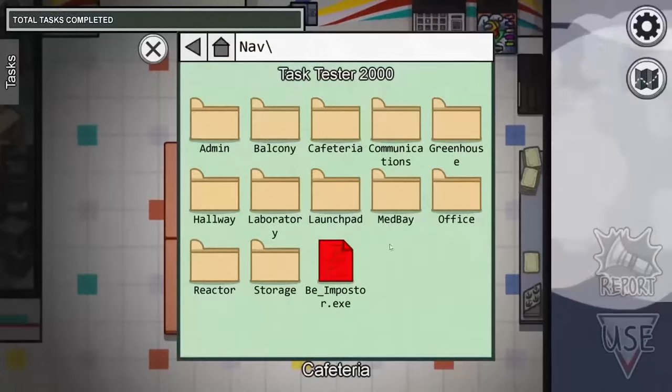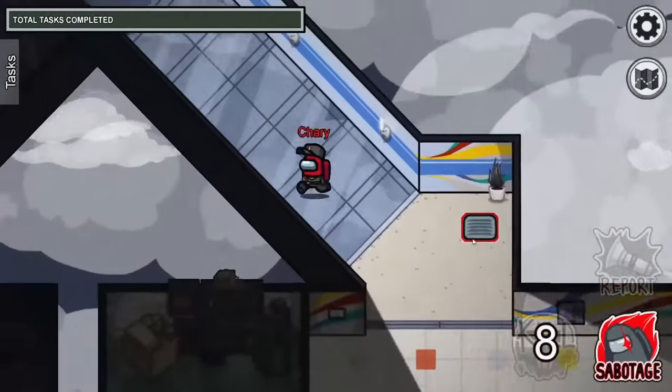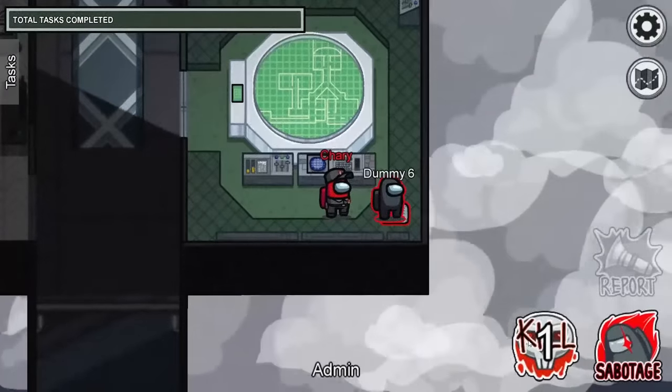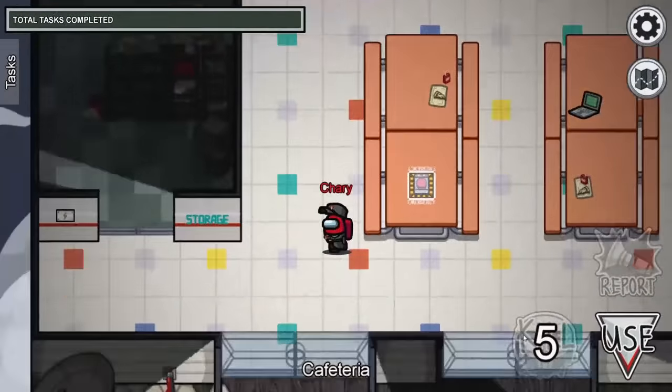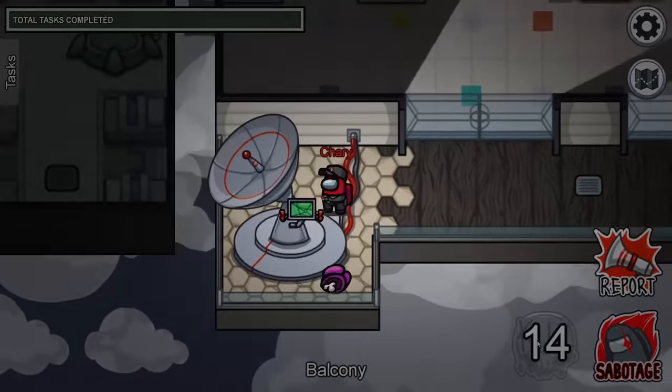After my game froze, I decided to open up a game of Mira HQ and become impostor. I made my way over to the greenhouse and took out the yellow crewmate. Then I walked into admin and took out the black crewmate. I walked into cafeteria and made my way over to the balcony. I took out the last crewmate which was pink, and my game once again froze.